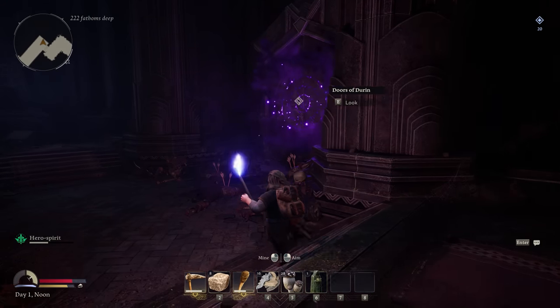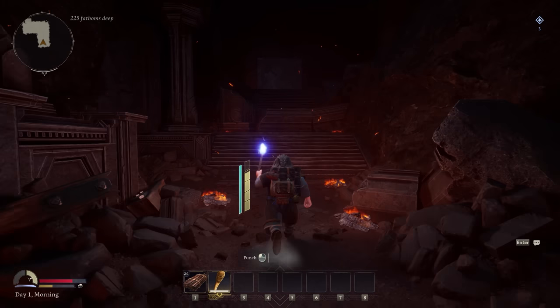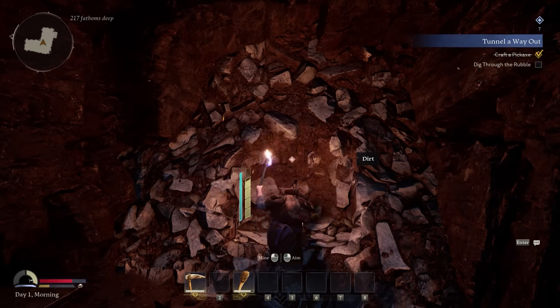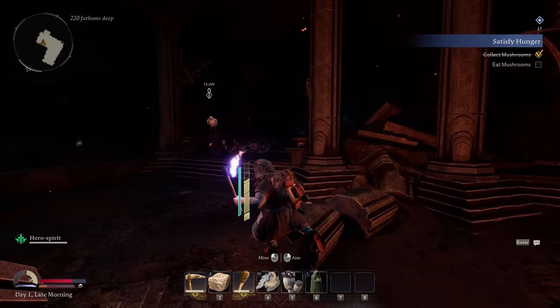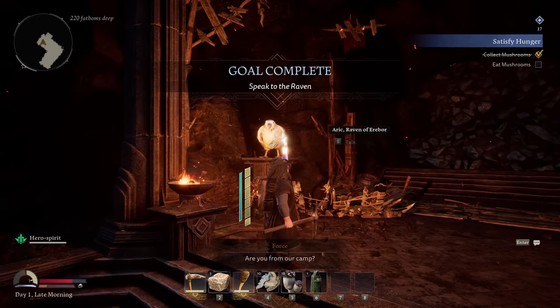Searching for a way out, you come across the other side of the western gate, only to realize it was blocked by dark magical runes. You then head further inside looking for answers. Along the way, you craft some basic tools: a torch to see better in the dark and a simple pickaxe to carve your way through rock and dirt, before coming across a talking raven. Eric is his name, and he gives you some guidance while suggesting that you head east — and off you go.